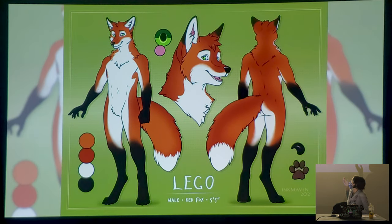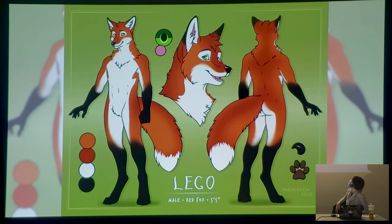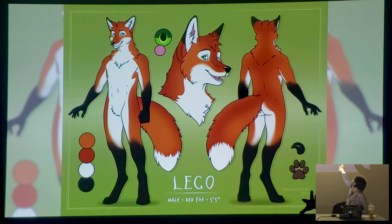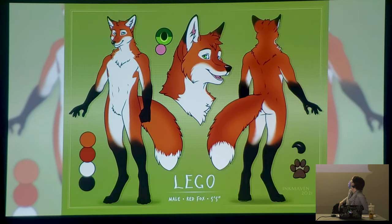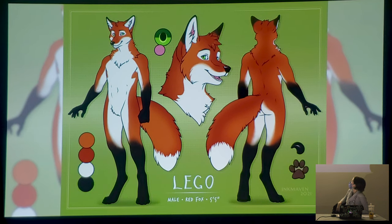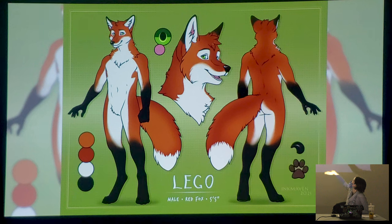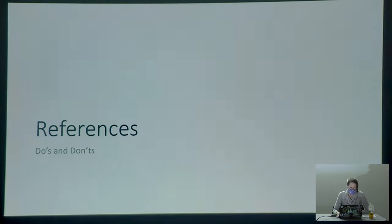Here are some example character designs I did — disclaimer, the bird is not for sale anymore. These demonstrate hard-edged markings with gradients used fairly sparingly, only on the feet and chest. Contrasting colors, no solid black — these white colors look solid white but they're slightly off. And both characters have that marking between the belly and the body. I also recently made a reference with some soft-edged gradients for a commissioner who liked that look — the key is making sure markings are easy to reference even when they are soft-edged.